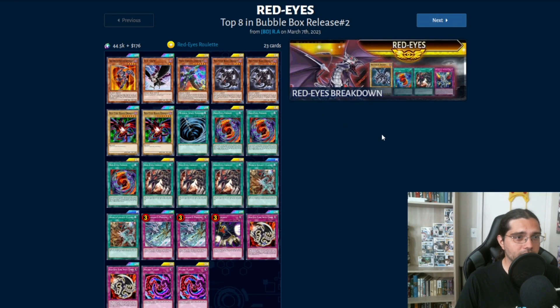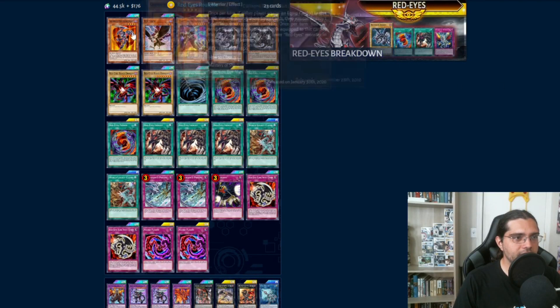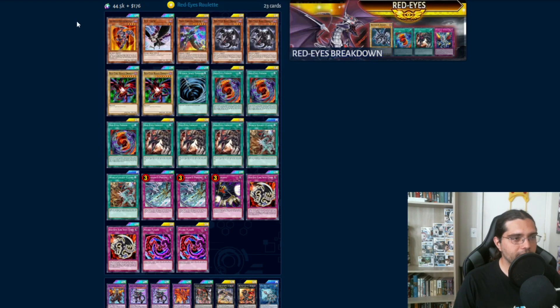I don't even know what kind of tournament it was — Bubble Box, something I have to look into more — but it did really well. You see this from time to time. Red Eyes is still a viable deck, definitely King of Games worthy. The skill is Red Eyes Roulette, the main skill you use with Red Eyes nowadays, giving you consistency for whatever you need for your fusion summons.